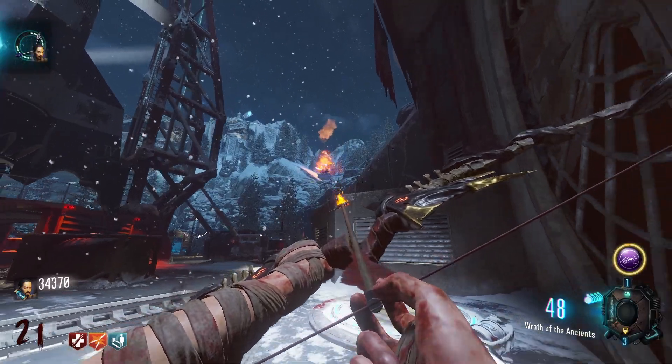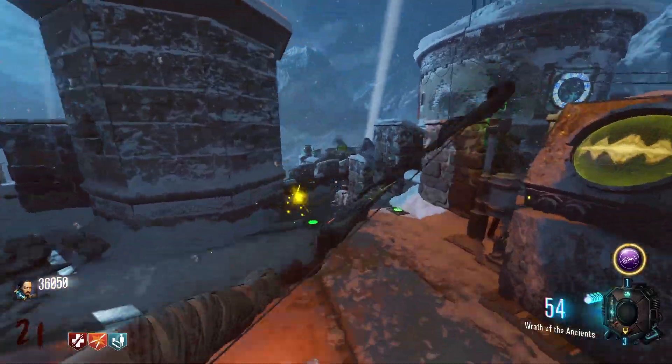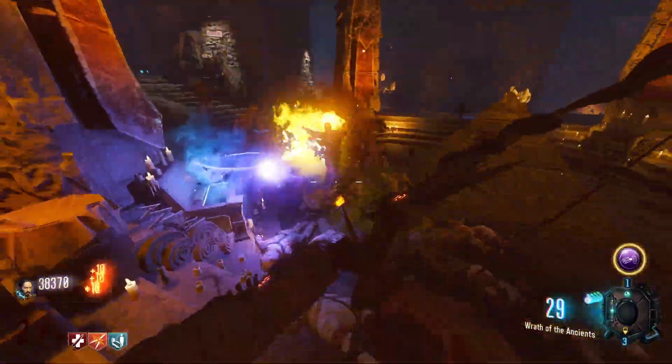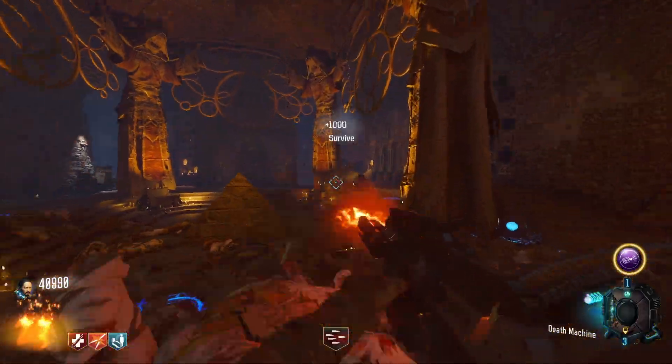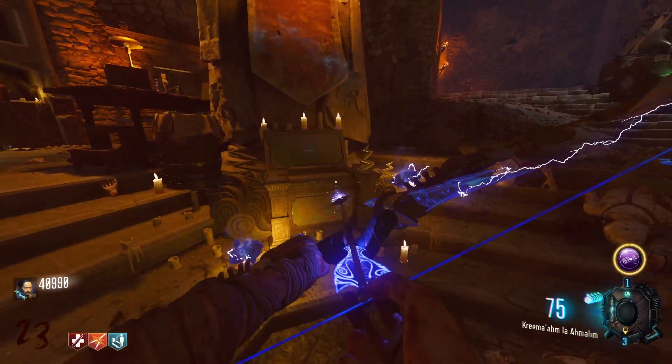I somehow hit the second pillar when I wasn't even trying, then do the last pillar and hit it too. Now I'm on the last step — you literally just have to hold E right there and you get the lightning bow. But that's not quite the last step; we still have to fill this crate up with souls. I finally finish it on round 22 and it looks so good.